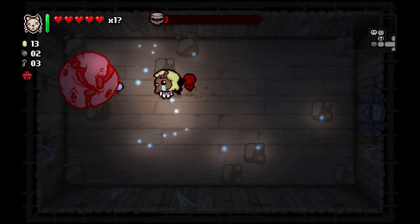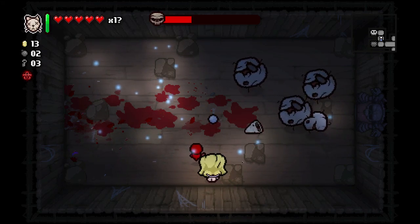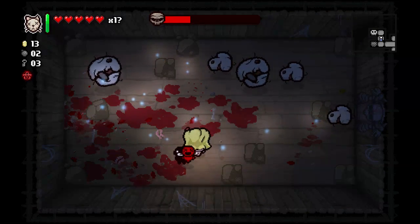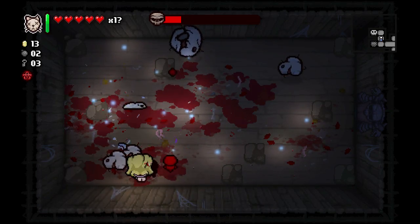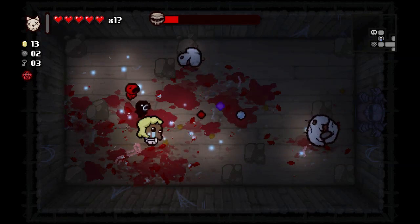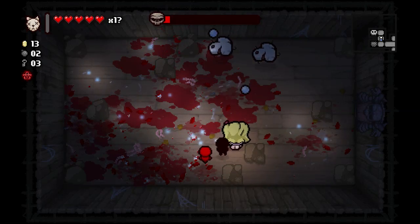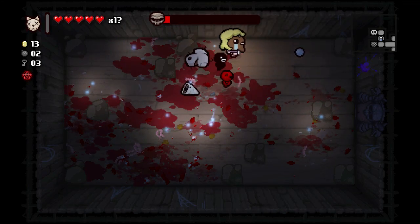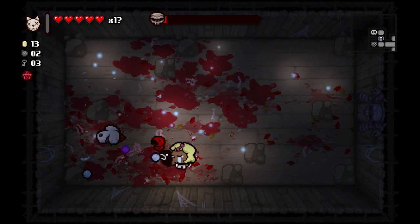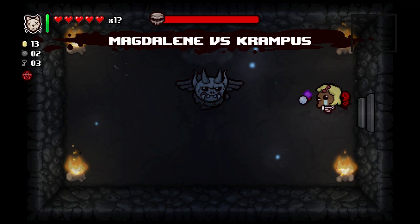It's Stula — this is going to be one of those times where it's hard to avoid damage with so many enemies. Let's try and take care of the ads one at a time without making too many more. Using Tammy's Head — that might have been a good use. We did it without taking any damage! We got the devil deal and it's Krampus!